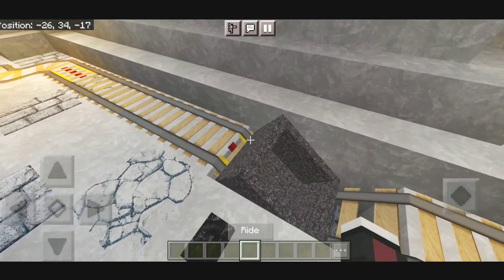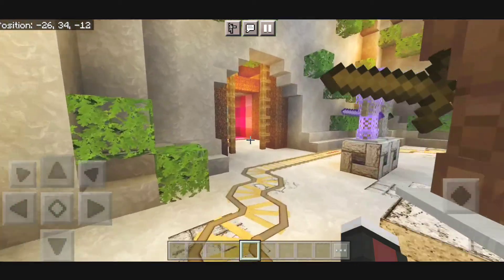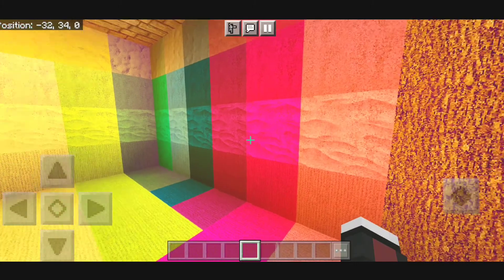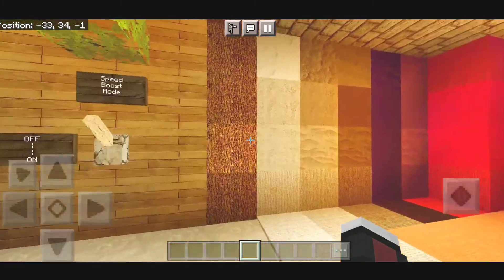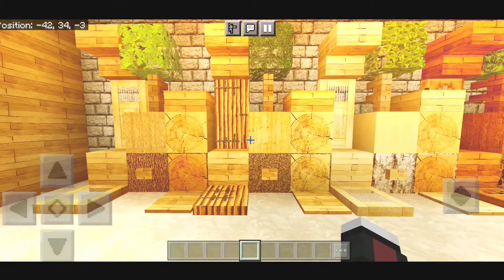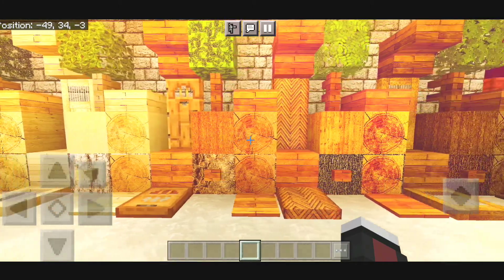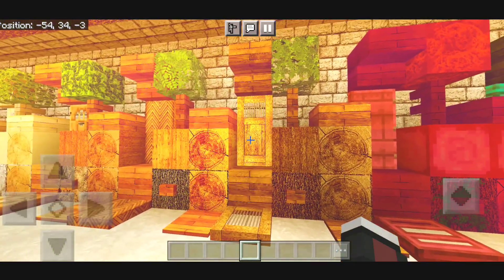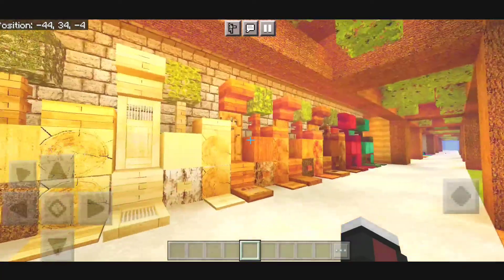We have a minecart over here — looks pretty cool. And also we have some more stuff: these are carpets, wool, concrete, and other stuff — looks so realistic. We also have wood blocks, planks, slabs, and everything has their own texture, looks pretty amazing. The doors look so realistic — the doors look so cool.